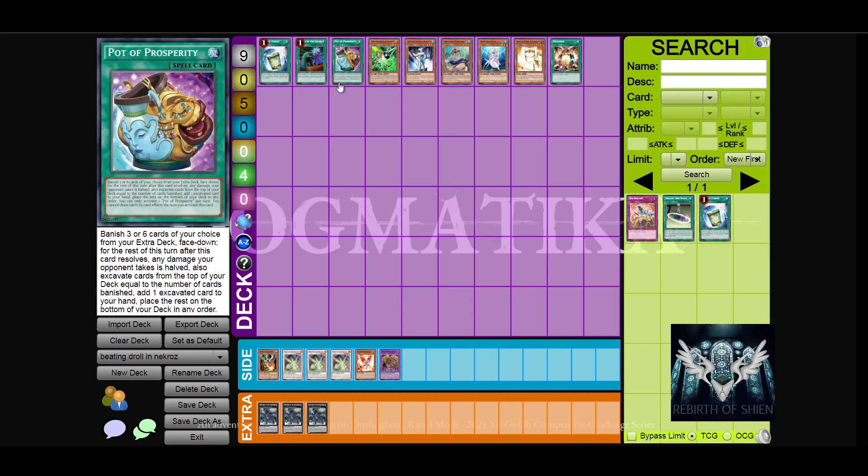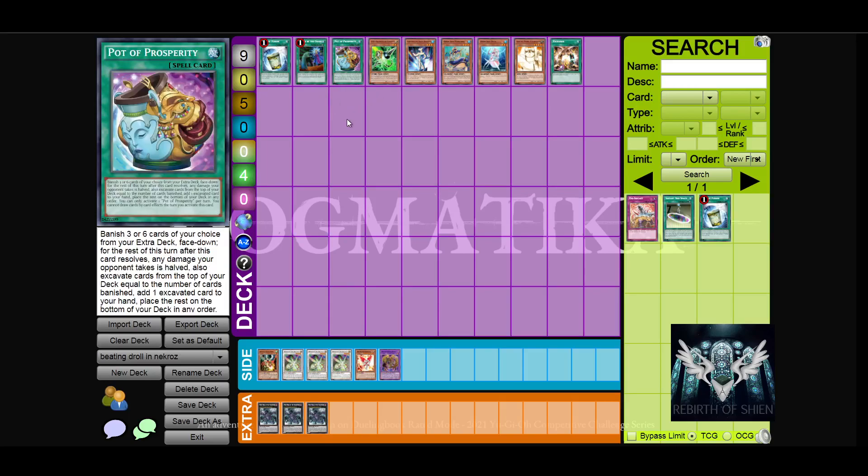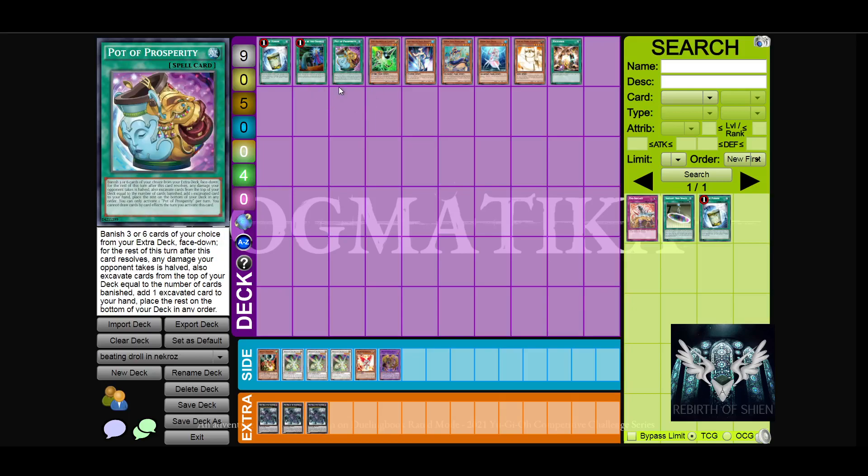You can also, if you decide to play Pot of Prosperity, force your opponent — if you see one of these four cards — to not Droll you. That makes Pot of Prosperity a pseudo way to out Droll. Though you also have to notice: if you do not open one of these two cards and you activate Prosperity as your first card — activate it first if you know your hand cannot beat Droll — then if your hand could play through Droll but Droll would hurt it, activate Pot of Prosperity first and hope you see Caught by the Grave or Gamma, and take those.